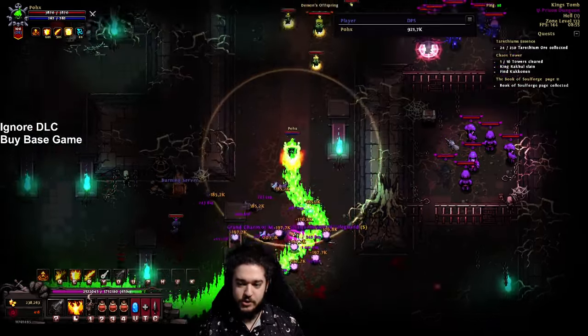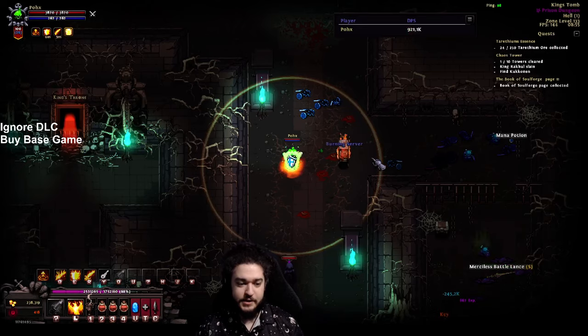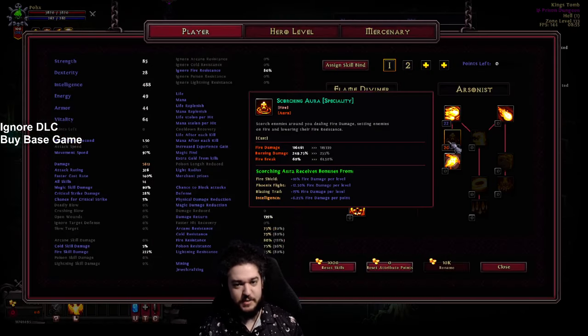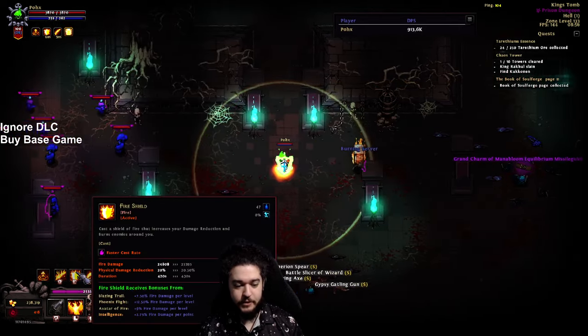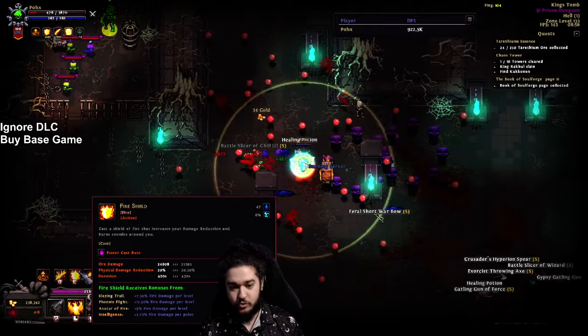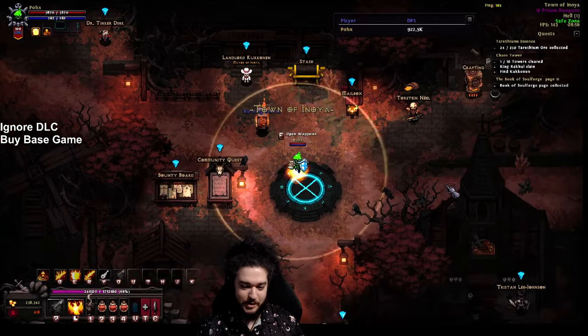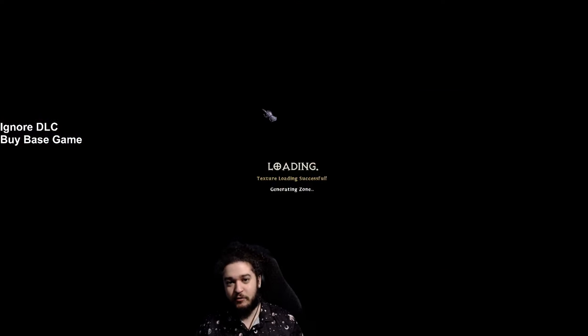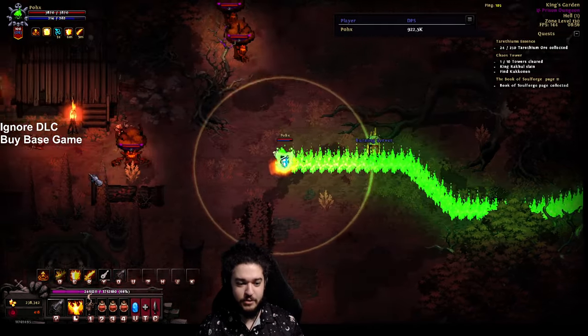If we go back to our skills, you'll notice that if you play Diablo 2 you'll see something that stands out immediately — it's very easy to understand how you're going to build your character. There's not that much customization from player to player unless you're playing different builds. Scorching aura has synergy with fire shield, phoenix flight, and blazing trail — just like Diablo 2, you dump points into those for your synergy bonus. Our fire shield actually gives us physical damage reduction, which is pretty nice.